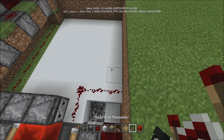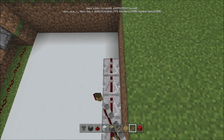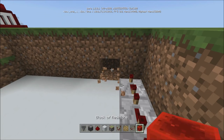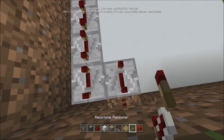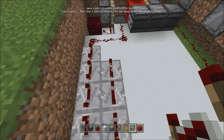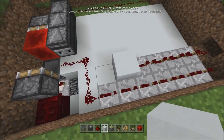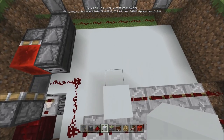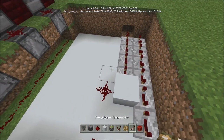Now what we're going to do is very simple: come here and go one, put on full delay — everything's on full delay — two, three. Every single thing we have here is on full delay. Leave that there, break that, because it's underground so it's fine. Put a piece of redstone there and then come this way.